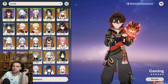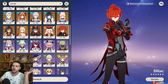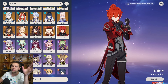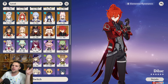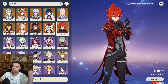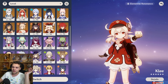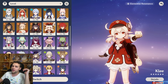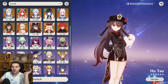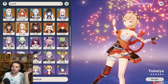How does he stack up versus other Pyro DPS? He's a bit better at C6 than C0 Diluc, though Diluc has the advantage of running double Hydro with Shen Yun since his burst self-infuses Pyro. At C6 Gaming definitely beats out Diluc, but both are so good there's no shame in using either. I think he's better than Klee — and definitely more fun — though Klee has some crazy teams and is underrated. He's a bit worse than Hu Tao but in the ballpark, and definitely way better than Yoimiya. Probably in the ballpark of Lyney as well.